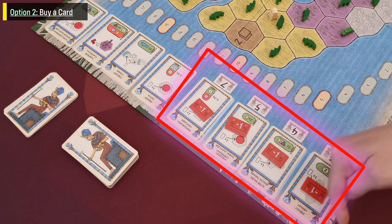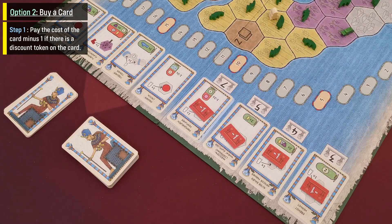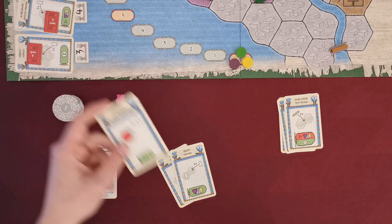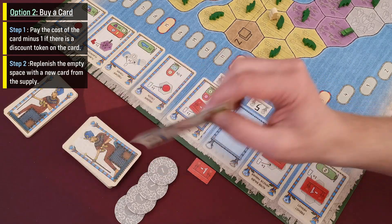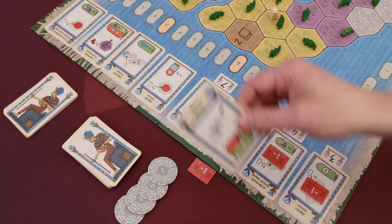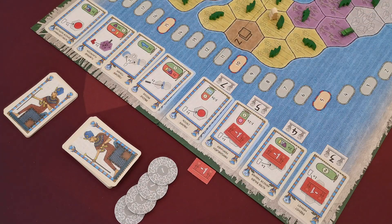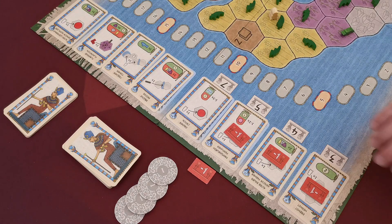The second option on a player's turn is to buy a card from the current market — the four cards here. The player pays the cost in dollars shown below the card. If there is a minus-one token on the card, the player gets that discount. After paying, they place the minus-one token next to the space and take the card to hand. The player then replenishes the empty market space by drawing the top card from the stack, placing it in numerical order among the other cards, pushing existing cards as needed to maintain ascending order.